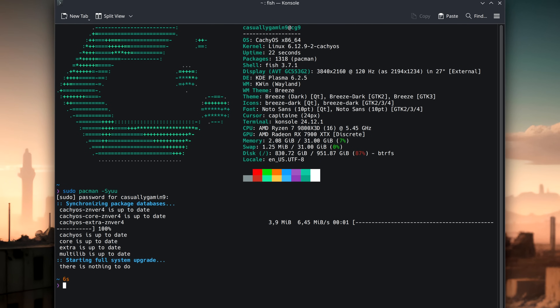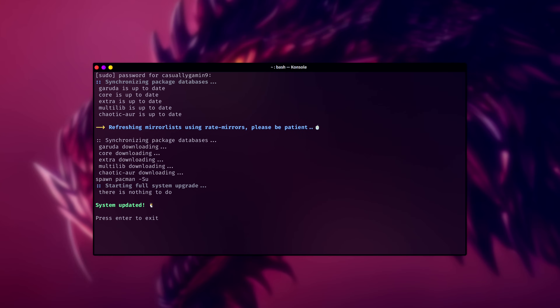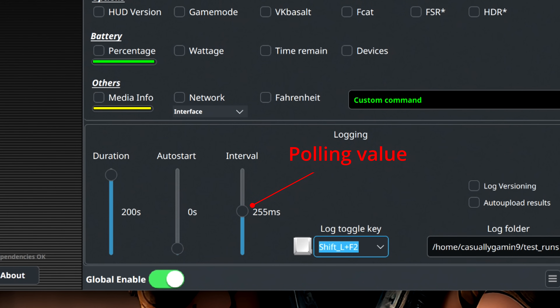I used the GamingMeta package for these tests. The kernel used is the default one. Moving on to Garuda Linux, I installed the gaming bundle, which installs runners, some translation layers, and to be honest, I'm not sure if there are some performance tweaks that come with this — if someone knows, let me know in the comments. On screen now we have the OS information. G-Overlay was set to 255ms polling, as MSI Afterburner is set in Windows.